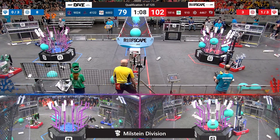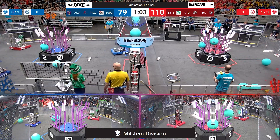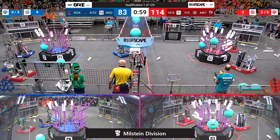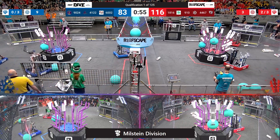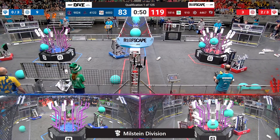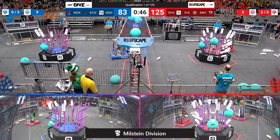Foley Freeze and Titanium Titans, unfazed as they continue to work on the reef, filling up levels. There's two out of the three necessary for the ranking point on the red side of the field. Blue Alliance trails by 30 with less than a minute for play. 18-16, not letting up the defensive pressure, as they collide with Zubotics.